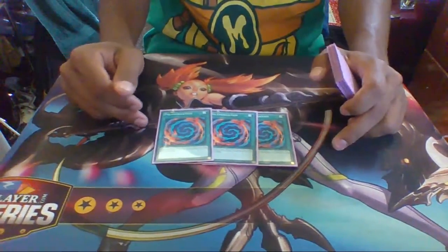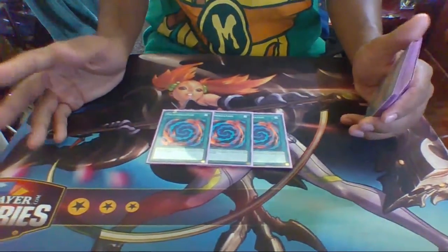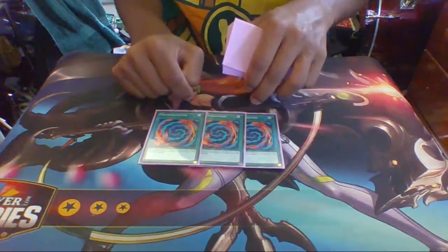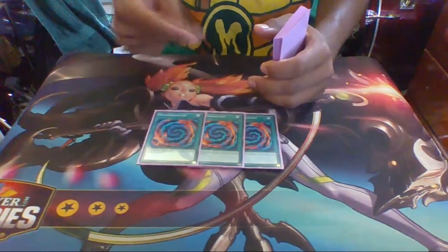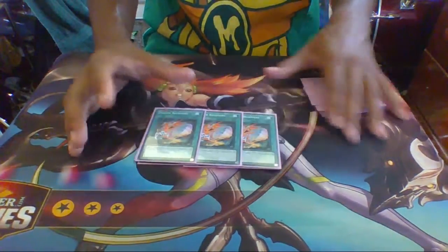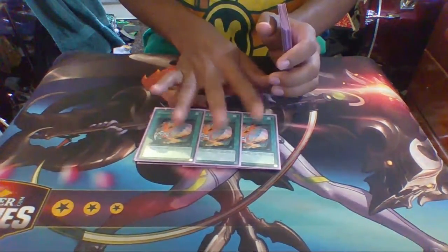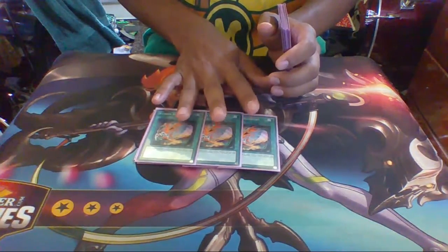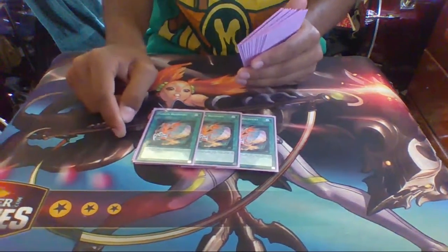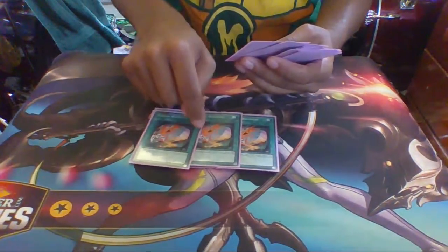Since it's a new Fusion archetype, you get to run Polymerization. I don't really know how I feel about Fusion Substitute — I teched it in for a couple of duels just for testing, but I think Polymerization is definitely the way to go because the way the deck runs, it's a lot easier and faster to fuse from hand. Fusion Recovery lets you add a Polymerization and a monster that was used as fusion material — definitely run three. Fusion Reserve does not work because there are no specific targets among the Lunalight main deck monsters, so you won't even get the Poly from grave. Fusion Recovery is literally the only way to go.